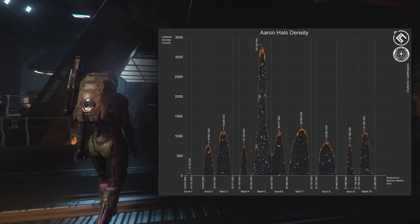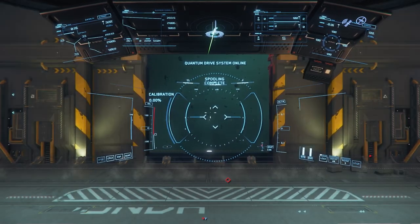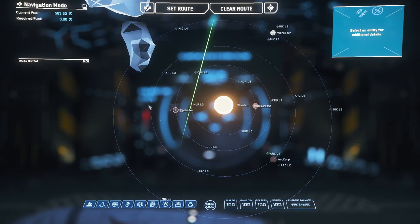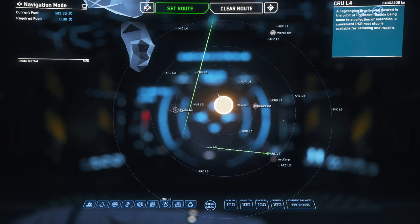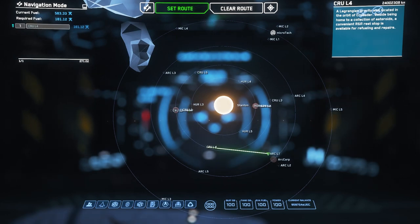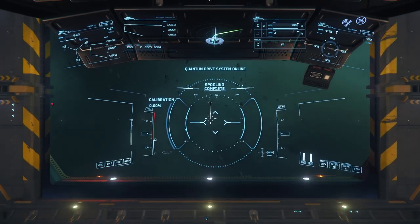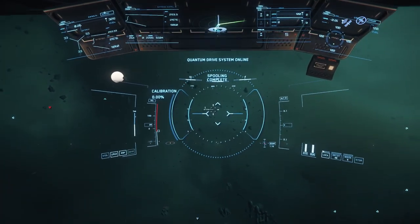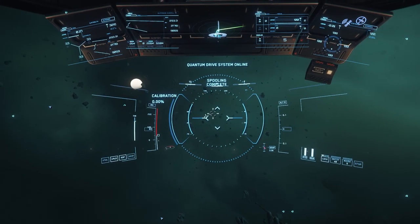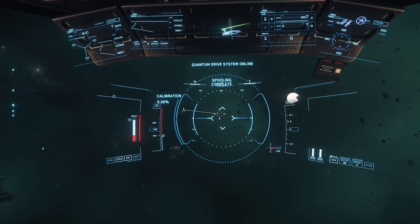In this video I'll show you Band 4 so you can see how it looks at low density. Once we're in the ship, we're going to go ahead and select our route. Since I'm at Arc L1, I'll go ahead and go to Crew L4 and set the route there. I've already spooled the quantum drive, so all this is about is just undocking, lifting your landing gear, and starting the warp to Crew L4.